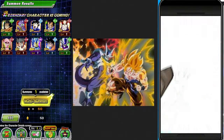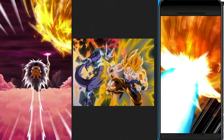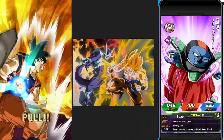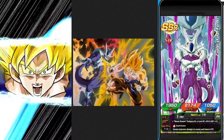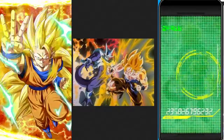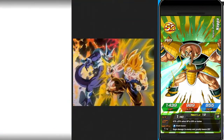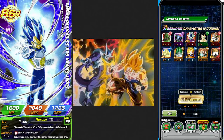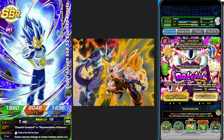All right — Super Saiyan Blue Vegito. Am I riding Trunks, as they say? Trunks carrying my — oh! LR Cooler on my free-to-play! My free-to-play now has both the Cooler and the Goku. My free-to-play is like a better account. There we go — another LR, Vegeta. And another LR — this is Vegeta again.